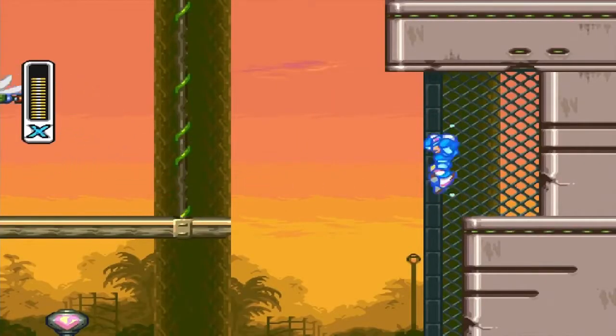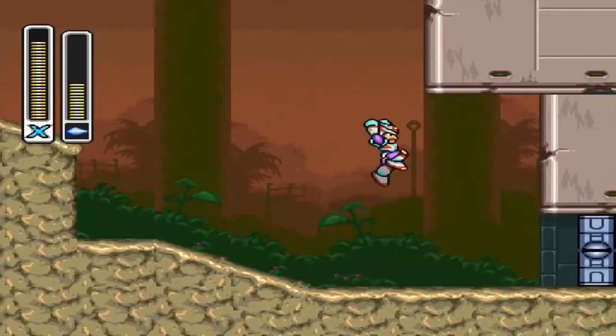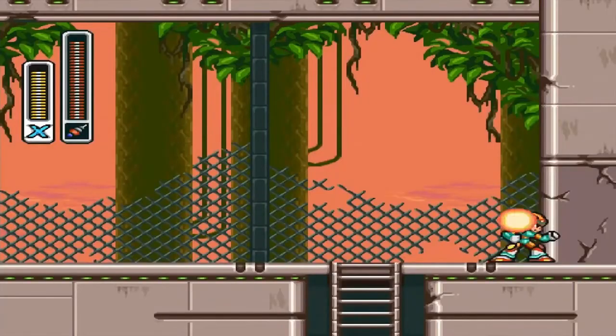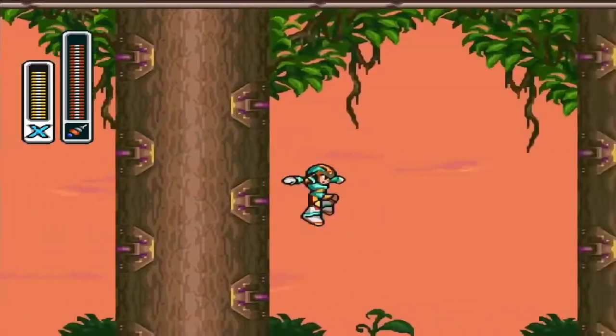On Neon Tiger Stage, destroy that guy and use your dash upgrade to come up here and get the e-tank. You can also use it at the very end of the stage to grab yourself a heart tank. Use Tornado Fang to destroy this block and get yourself the buster upgrade.